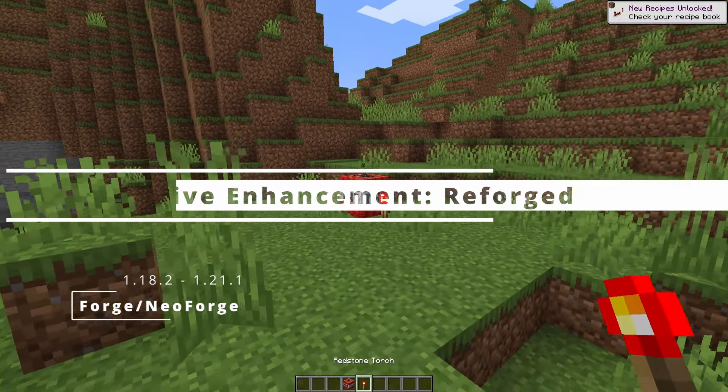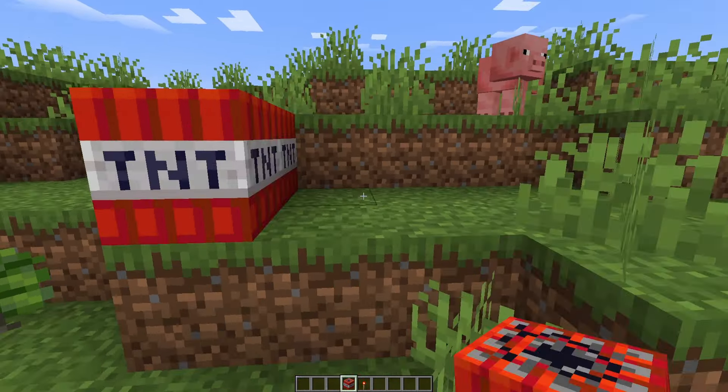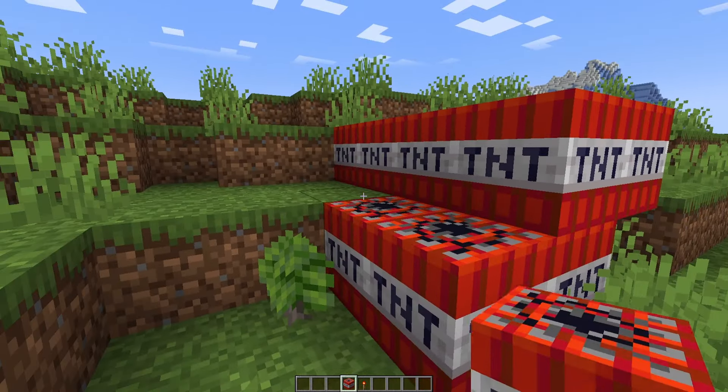Explosive Enhancement is a simple mod that does not bring a lot of new things, but upgrades the explosive effect. With this mod, TNT explosion looks really good — it looks like cartoon style.